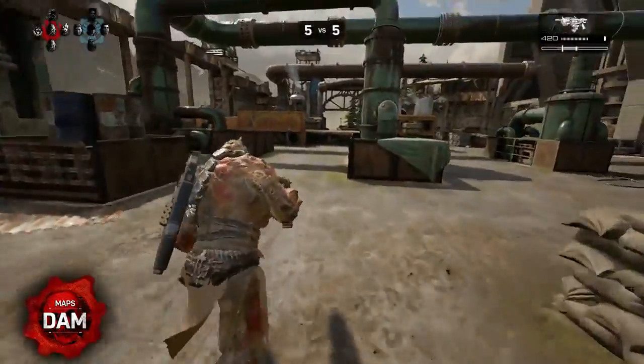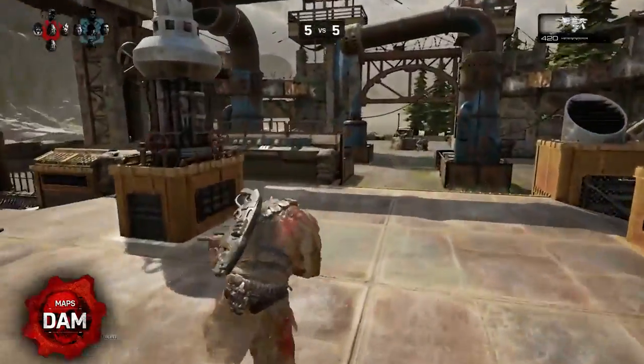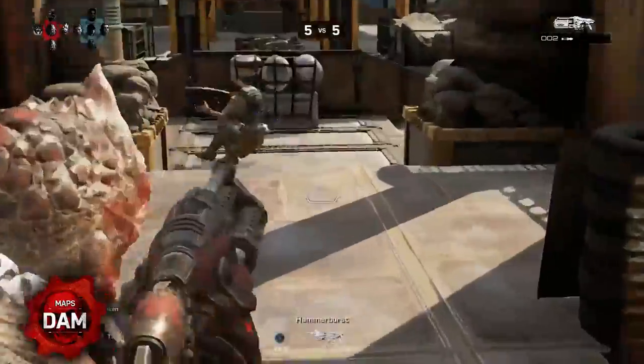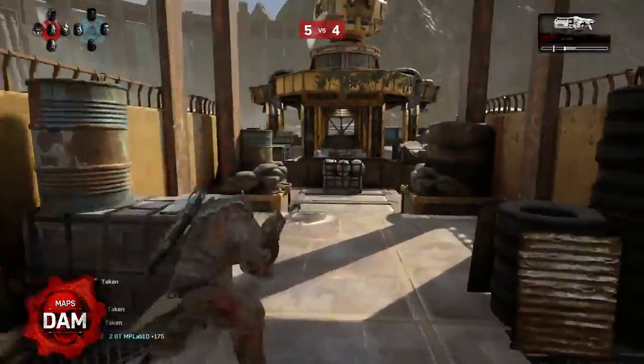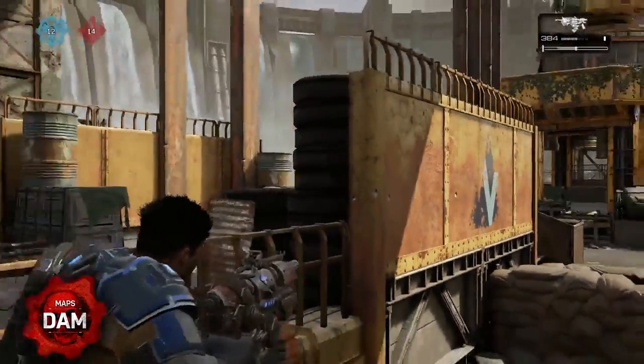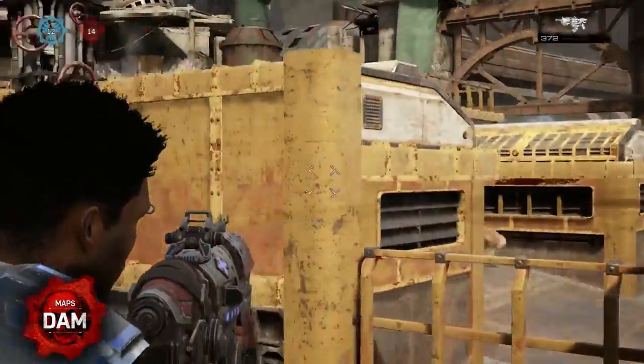While the platform has an enticing quick side entrance to vault up, it's also risky. Pick your moment to surprise opponents and use Vault, a new move to Gears 4 that lets you quickly traverse cover and maintain momentum on the platform. If you want to control at range, the open railing area of the platform offers a great option to keep opponents off of the power weapon and to support fights from a distance.